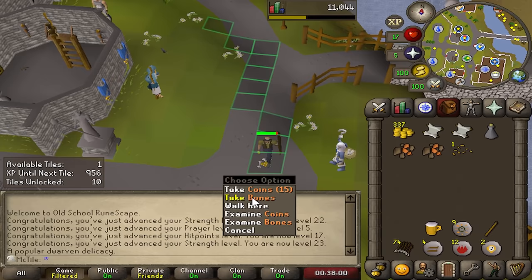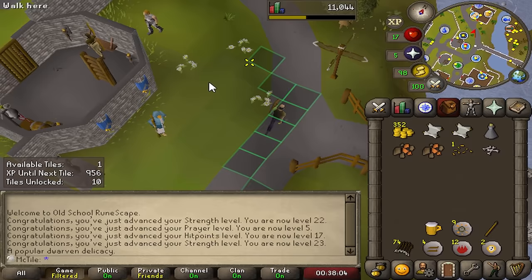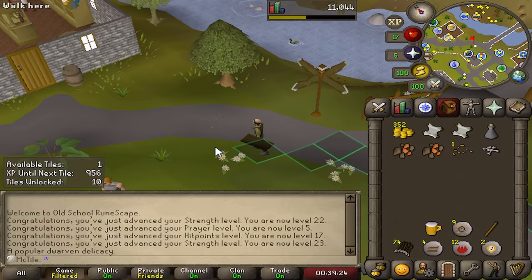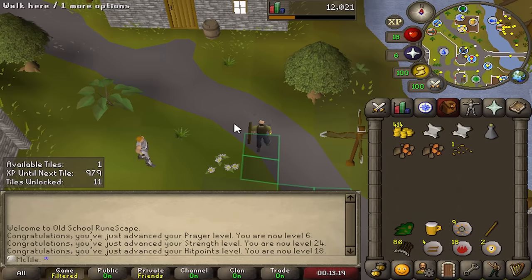I have a couple ways I could do this. I think I'm just going to unlock the tile north of the one I currently have unlocked because it gets me closer to the tree, and I can go diagonal off of it anyway. Boom, tile number 11. I've been farming the rat spawn for about 13 minutes, and I unlocked tile number 12, and I'm getting super close to 25 strength.